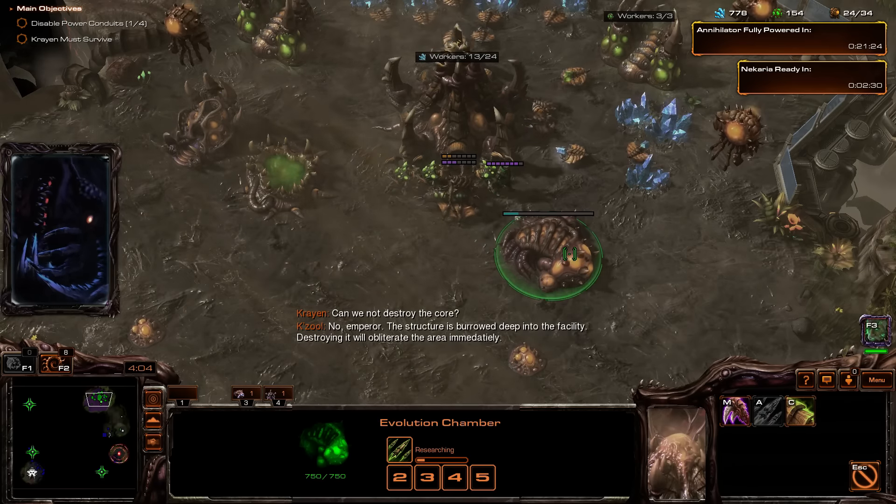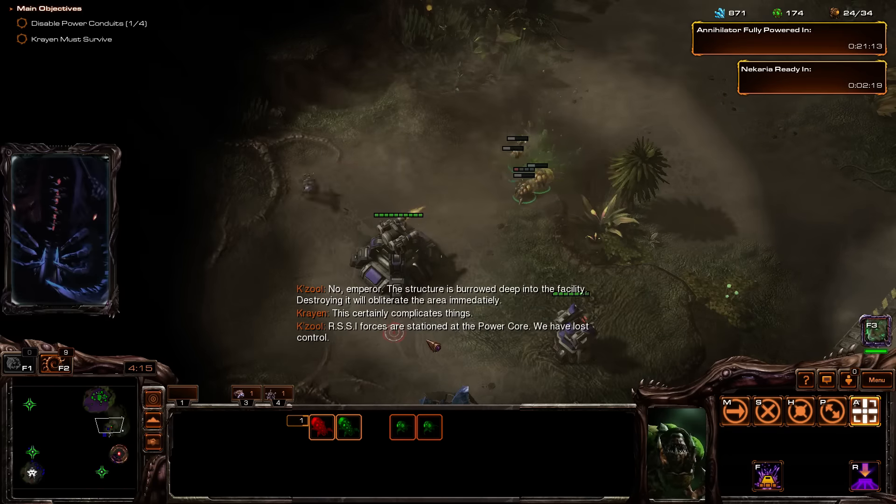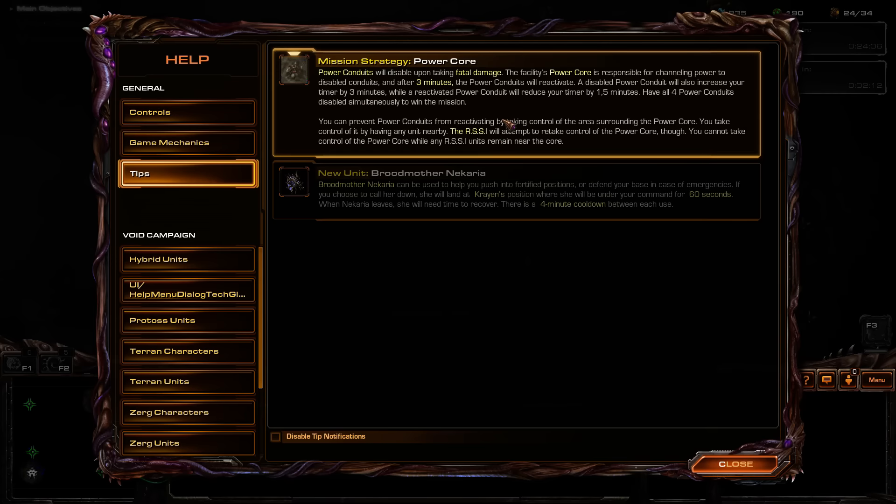Can we not destroy the core? No, Emperor — the structure is burrowed deep into the facility. Destroying it will obliterate the area immediately. This certainly complicates things. Power conduits are disabled upon taking fatal damage — so we just disabled one. The facility's power core is responsible for channeling power to disabled conduits, and after three minutes the power conduits will reactivate. Disabling the power core will also increase your timer by three minutes, while a reactive power core will reduce your timer by one and a half minutes. Have all four power conduits disabled simultaneously to win this mission.